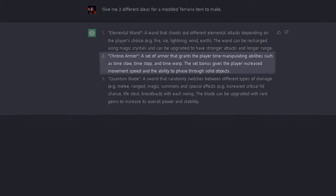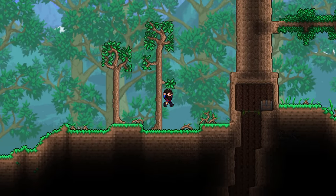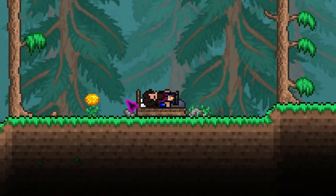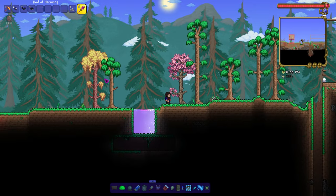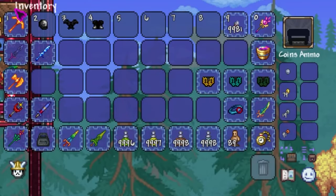Out of all three, I decided to choose the one that it called the Chrono Armor — a set of armor that gives the player the ability to manipulate time. There are some things in vanilla that kind of do this already, like the bed and the enchanted sundial. So I'm just going to make it able to stop time in its tracks. Here it is: the Chrono Armor.